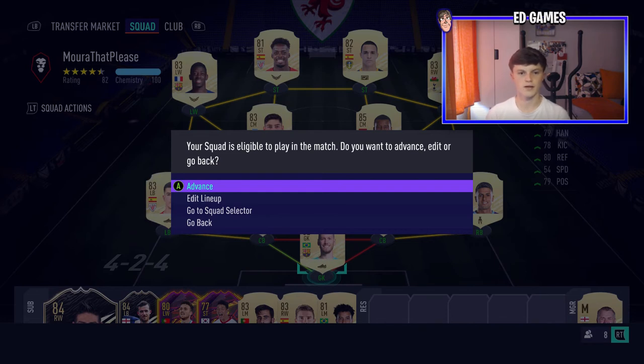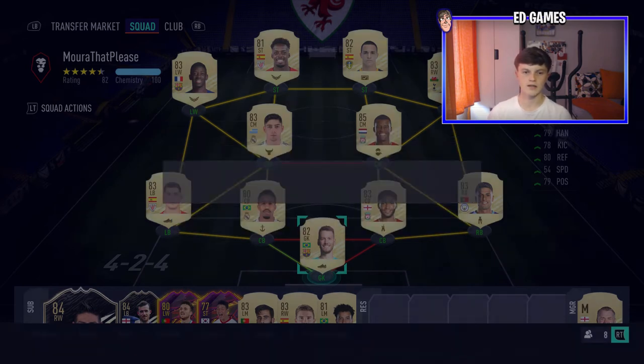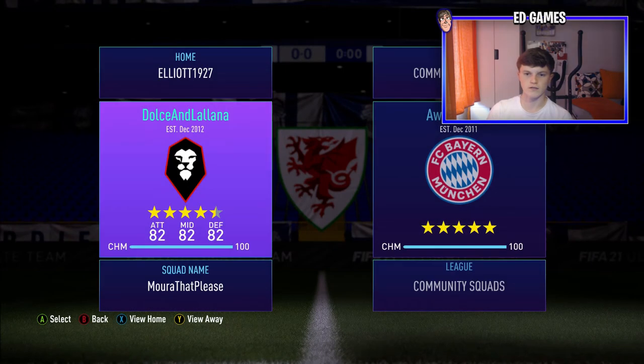Obviously your squad doesn't matter if you're not going to play them, so it doesn't really matter — just click Advance. As long as you've got no contracts or anything. You can advance contracts in either red cards, or 11 players and 7 subs, or whatever. So once you're in here...